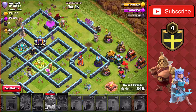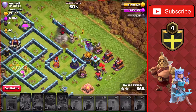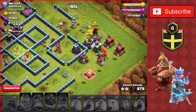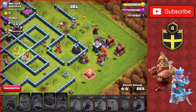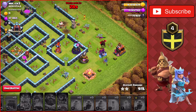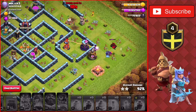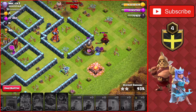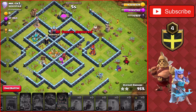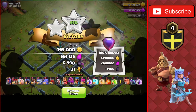We weren't able to take out that inferno tower at the bottom. I don't want the warden to get targeted by the lava hound. We have three yetis up still - hopefully they can take out that storage before they all get taken out. We're going to get to at least 90 percent here, which is very very good. We're at 5200 trophies. That wizard tower goes down so the yeti can stay up. Taking down that camp - around 94 percent. We run out of time and get 31 trophies for a 95 percent two-star. Not bad.